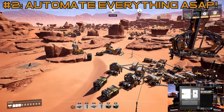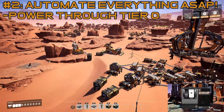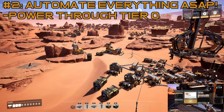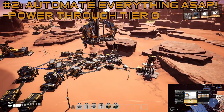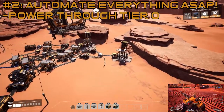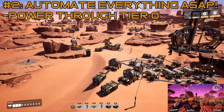For my second point, start automating everything as soon as possible — like as soon as you can, start doing it immediately. Power through tier zero, get your constructors and logistics unlocked, and start connecting stuff up. Even if it's just having a miner on a node belting into a storage container, that's better than nothing. Just start automating as soon as possible.